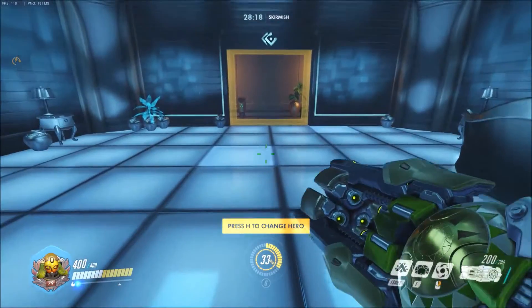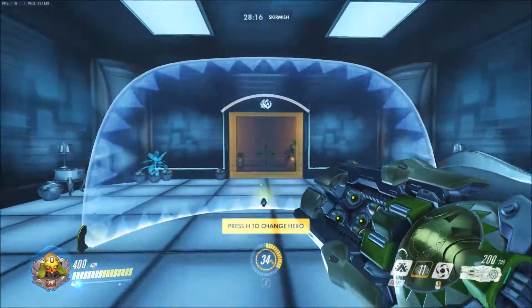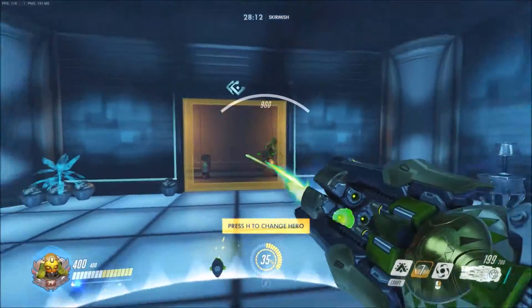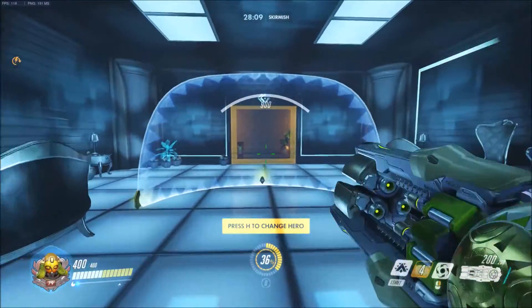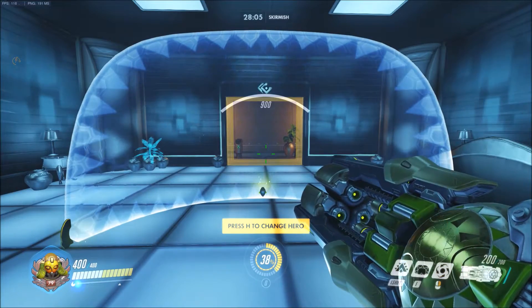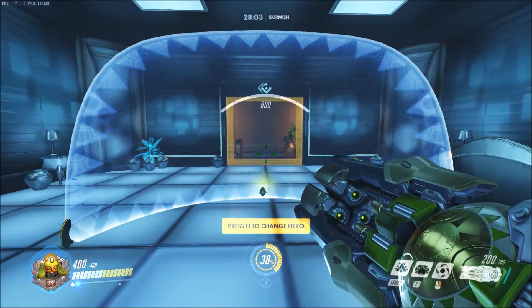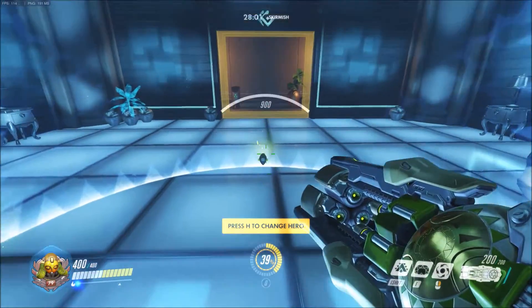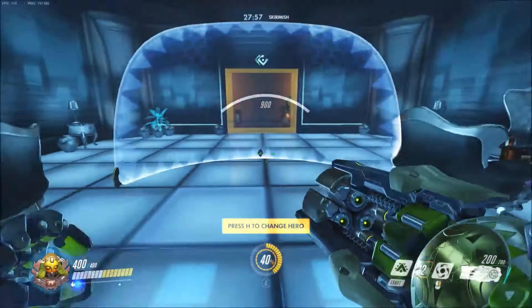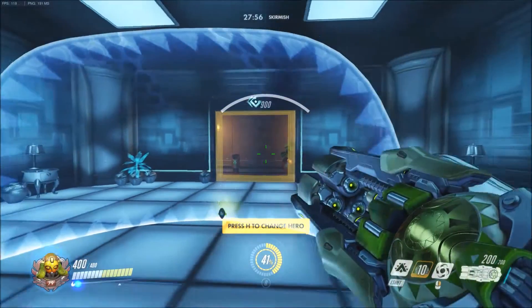Starting off we'll have her E, which is a shield — a 900 health shield. It blocks, very nice, you can shoot your enemies, all of that stuff. And if you look on the bottom right you can see you can get your shield back again, so you effectively have an 1800 health shield just using one ability. Say shield is down to 500 — no problem, you just put it back up again.